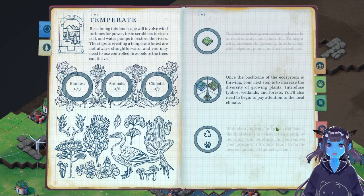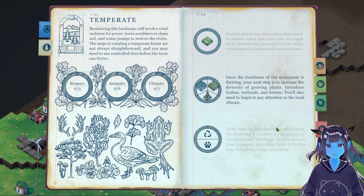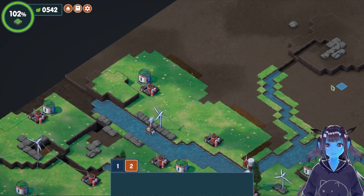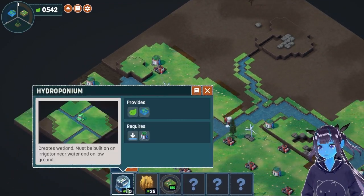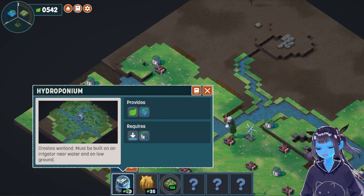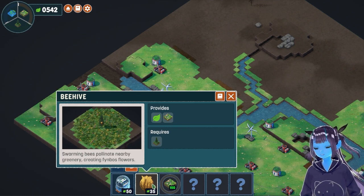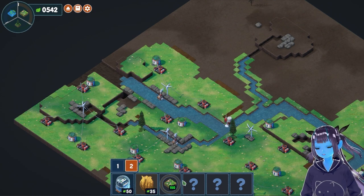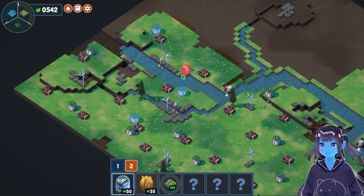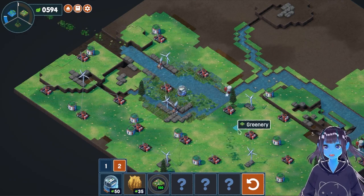Once the backbone of the ecosystem is thriving, your next step is to increase the diversity of growing plants. Introduce finbows, wetlands and forests. You'll also need to begin to pay attention to the local climate. So we got the hydroponium - there's gonna be some words I can't say. Creates a wetland, must be built on an irrigator, near water, on low ground. We have beehives - swarming bees pollinate nearby greenery, creating finbows flowers. We have to do more finbows to unlock this. Should we make the wet? Make it wet? Boom. Oh, it's wet.